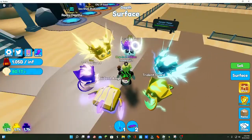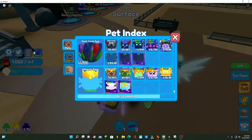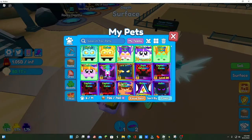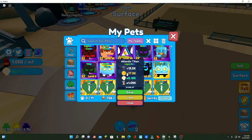I have to show you guys something — I hatched both of the secrets! I still am so shocked. Okay, I know what you're saying — show them off. I've never used them before. Let's look at those stats: 19,000 for the Atlantis Titan, which is the tier two secret.